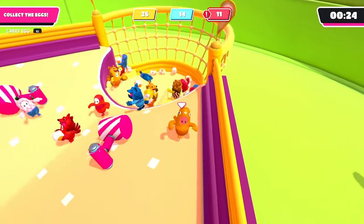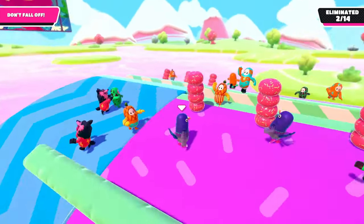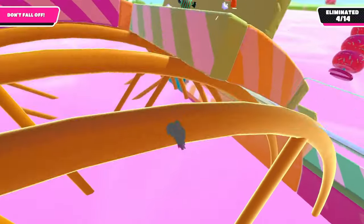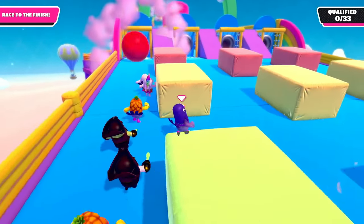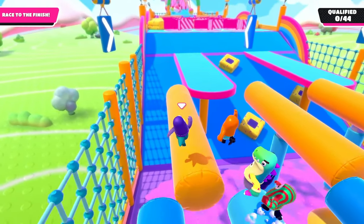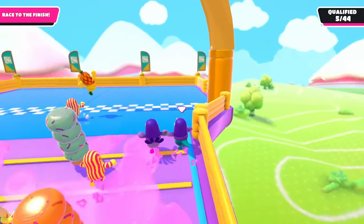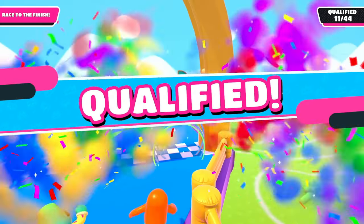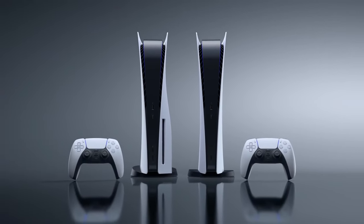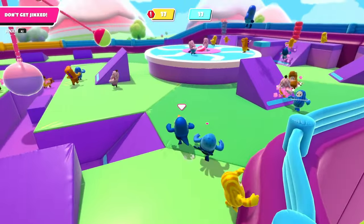Some rounds, like the tail grabbing events, can be downright frustrating. The grab mechanic is finicky, and it's a pain trying to snatch a tail when you're moving at the same speed as the current owner. However, any frustrations melt away when you finally snatch that elusive crown. Whether you're sprinting to the summit of Fall Mountain or strategically hopping on the disintegrating platforms of Hexagon, the sense of accomplishment is unreal. The PS5 version runs buttery smooth, and with cross-play support, you'll never have trouble finding a match.